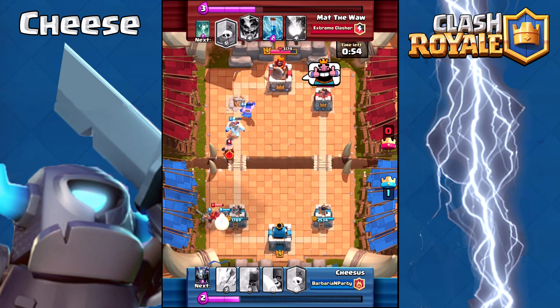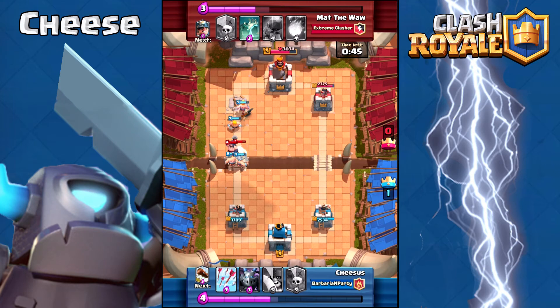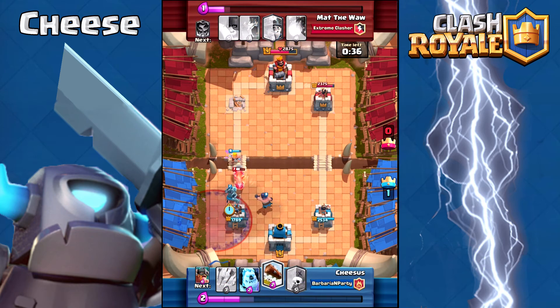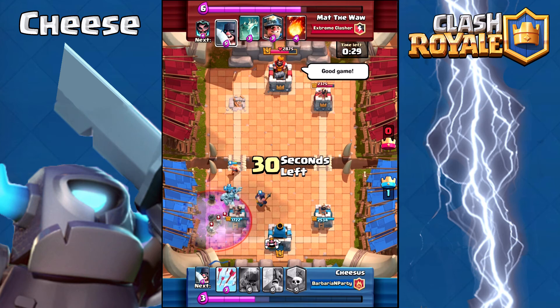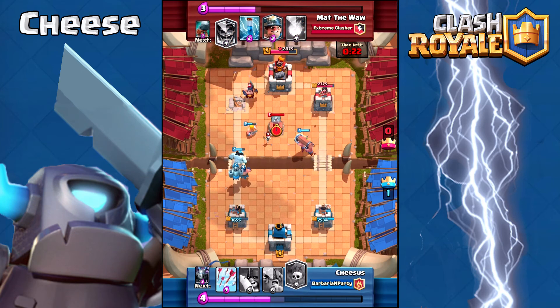The Miner is not efficient in this one. The Battle Ram actually works as a pretty good decoy too — you saw them lock on. Now I get to take this out, drop my Executioner in combo with the Mega Minion, drop my Ice Golem to take care of this Graveyard, and now I have another big push with nothing he can do about it.